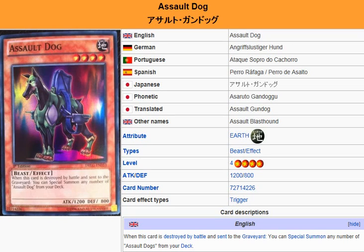Yu-Gi-Oh 101 card review. Here to review a card coming in Dragons of Legends, April 25th.